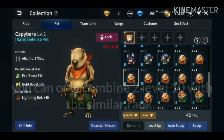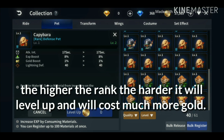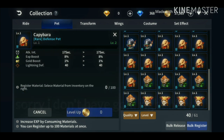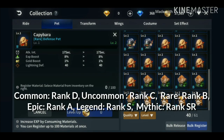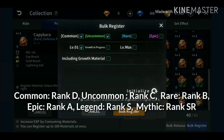You can only combine pets with the same rank. Click level up. You can manually click the pets or click bulk register. Common is rank B, uncommon is rank C. Let's try rare.